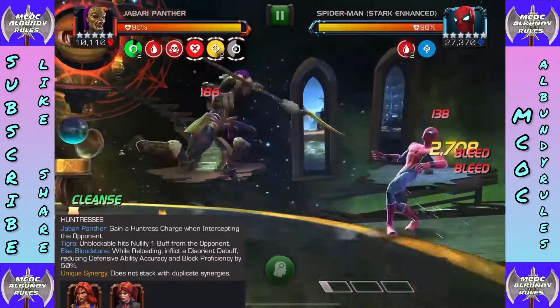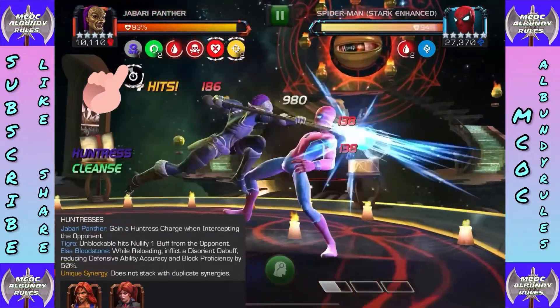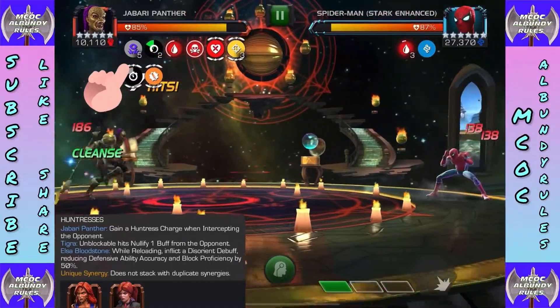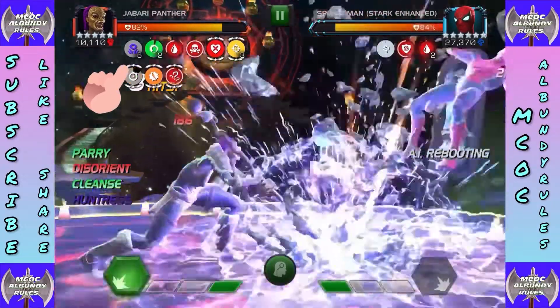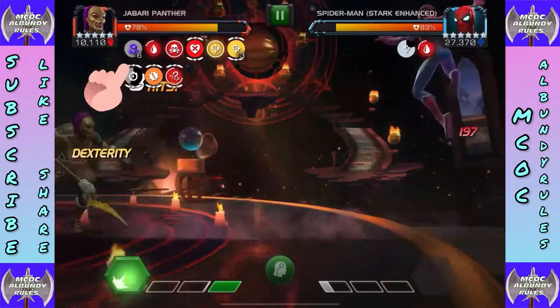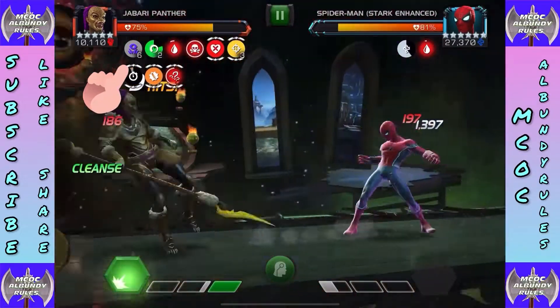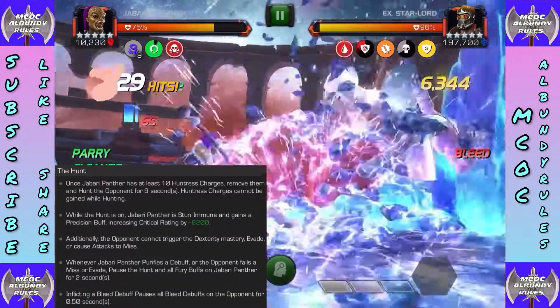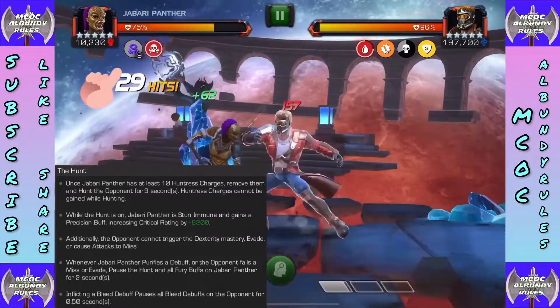Especially if you're not running suicides, you can spam S1 to keep the ensnare going and get those Huntress charges easier. Another way — watch this intercept. With the Tiger or Elsa synergy you can do a slitter intercept, and again with that 1.25 second cooldown you gain a Huntress charge. There are a few different ways to get those charges. Once you get 10, the Hunt is activated.